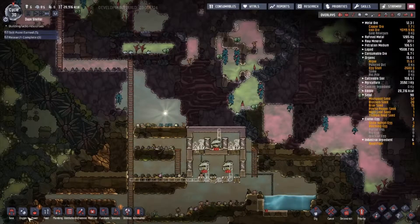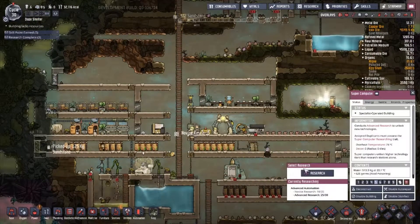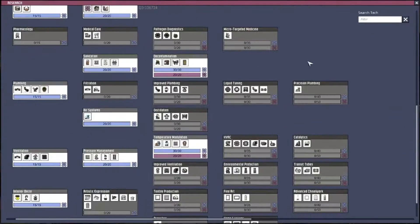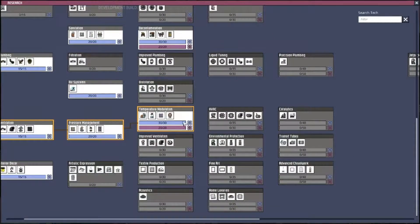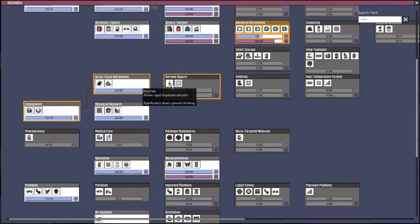Above here I'm going to want the gas reservoir, which I don't have yet. How are we doing on research? We're almost there on advanced automation. I want this right here — I mentioned earlier I was going to go from temperature modulation. I said I was going to go for environmental protection and HVAC — I'm going to go for HVAC first.